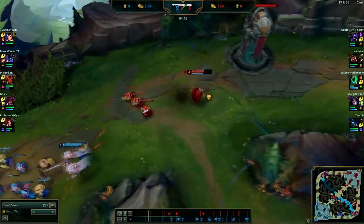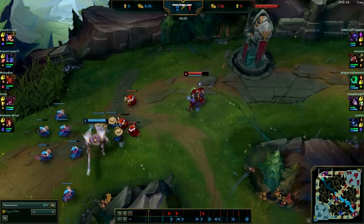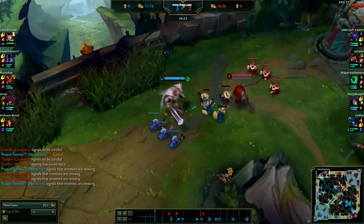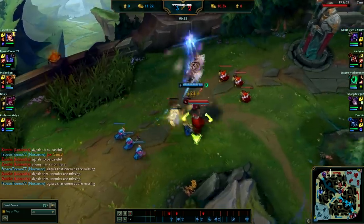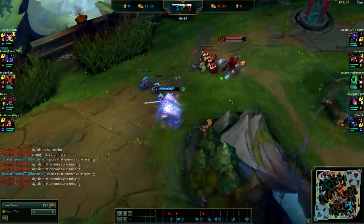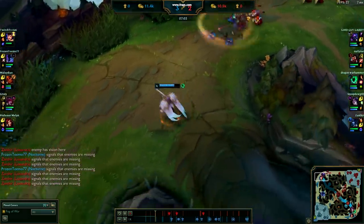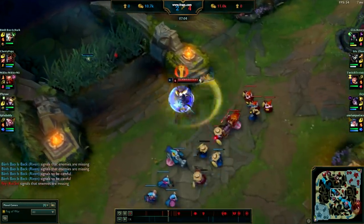In the Jax matchup, Ristee maxes either Q or spin depending on how good the opponent is at landing Counter-Strike. If the Jax player is new to the champion — no skin, not landing Counter-Strike — he maxes Q confidently. Against Jax players with good reactions, he maxes spin instead, since the spin can still hit them even through the reduced damage of Counter-Strike.